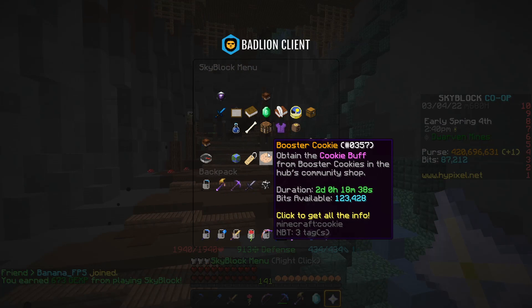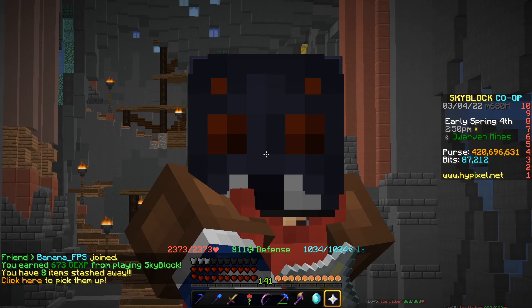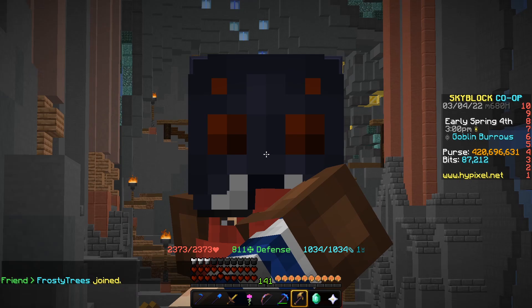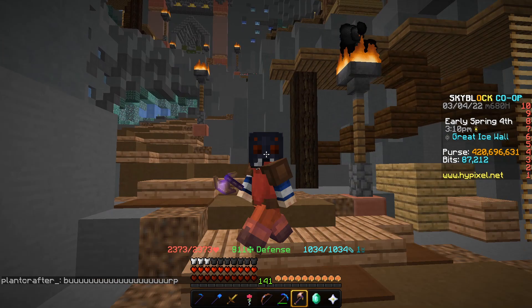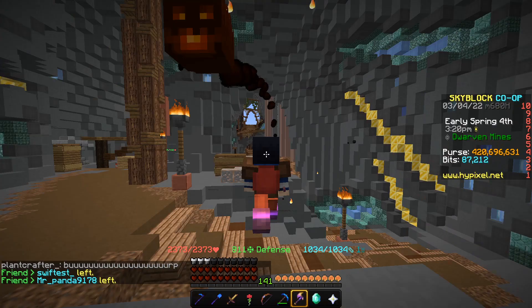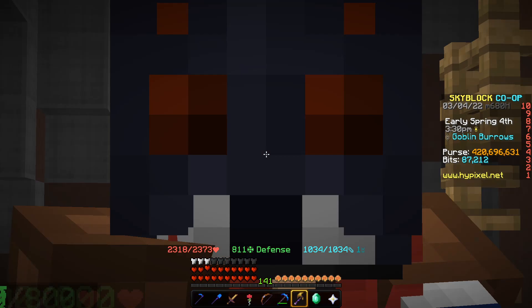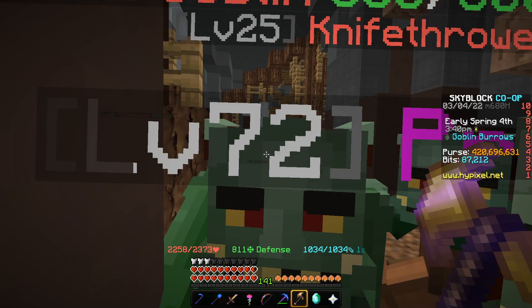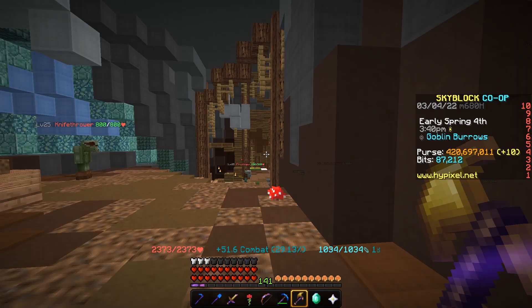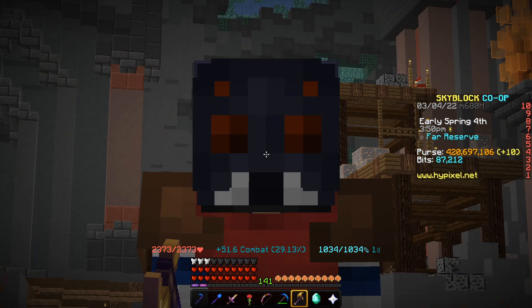Next, the Baal Pet — after 10 minutes of AFKing we got 160,000 coins. Around 80,000 of that was actual coins, and we also got about a stack of goblin eggs and some goblin armor. It costs 5 million coins so it's more expensive than Unstable, but it's more consistent and overall better. So Unstable comes in last and Baal Pet sits in the middle with 160,000 coins per 10 minutes.